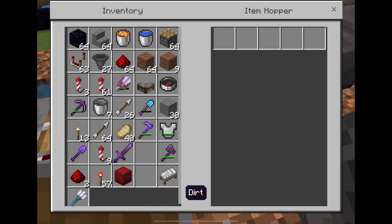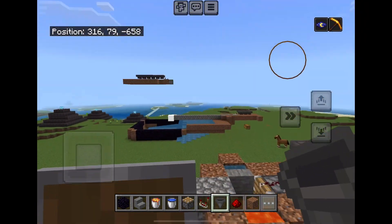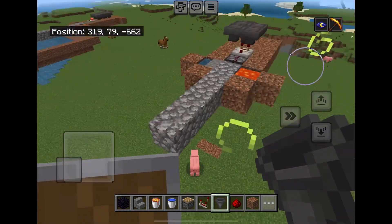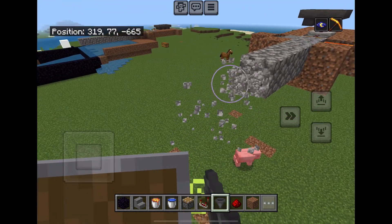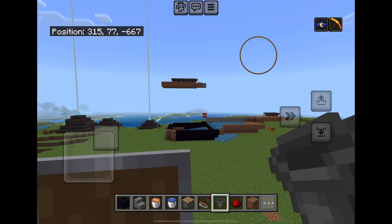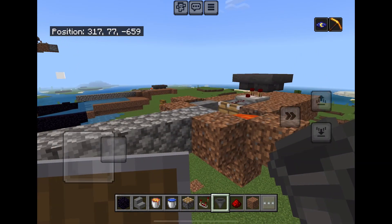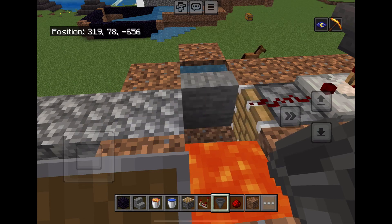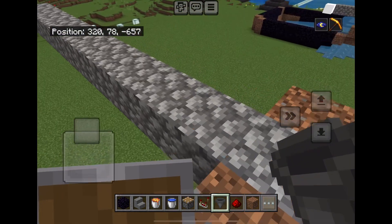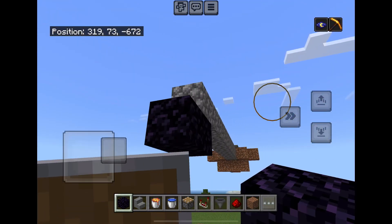Click into the hopper and place any item into it. Now the comparator is going to detect the item in the hoppers and it's going to form the clock to trigger cobblestone generation. But it's still not fully automatic — you'd need to manually mine it. You can manually mine it, but I want to make a blasting chamber. It's up to you — if you want, you can quit this video and just use the stone generator as is.